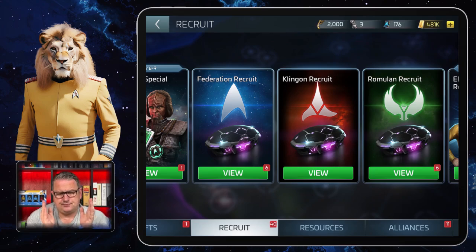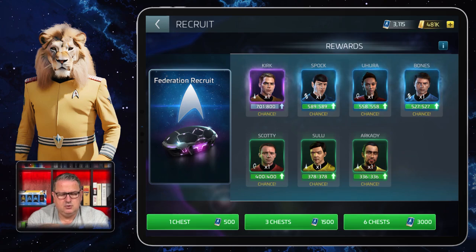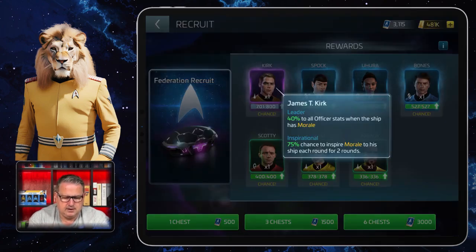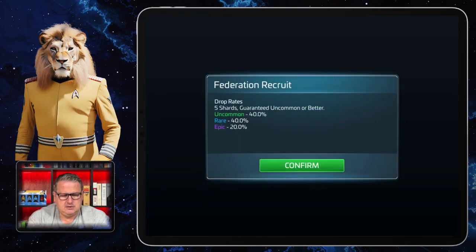Depending on your reputation with the factions — if you don't see it, work on your reputation. In these you can get certain officers. If you have Federation Recruit tokens, you can recruit a certain number of officers that are really helpful early in the game already: Kirk, Spock, Uhura, Bones, Scotty, Sulu, and Akadi. They are all from the same synergy group. The drop rates — when you click the information button — are five shards guaranteed, uncommon or better, with a 40% chance for uncommon, 40% for rare, and 20% for epic.